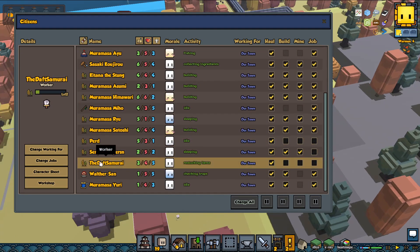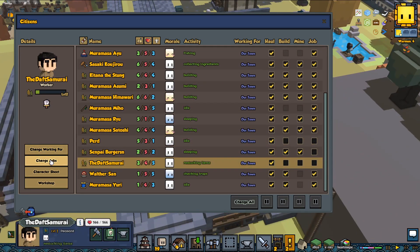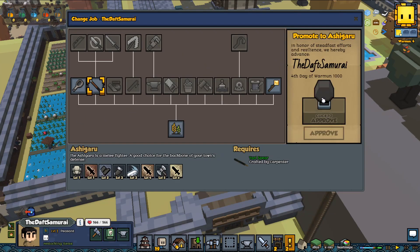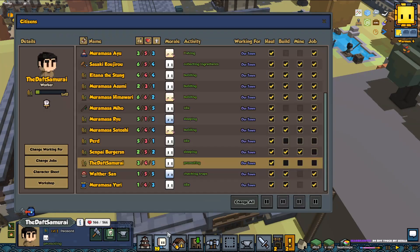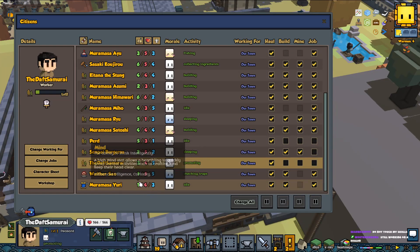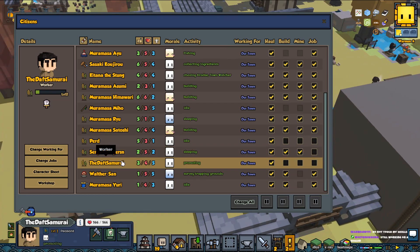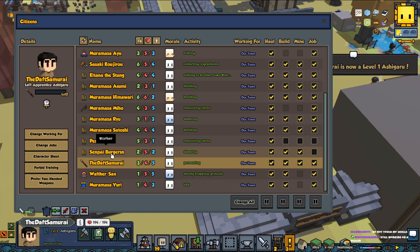A little goblin camp there — I'm not hostile with them yet but maybe we should be soon. Let's promote the samurai to be a soldier. Then we have three soldiers — should be maybe a little bit easier. Still working on healer — yeah, I just got the herbalist now. It took a while for me to level up my farmer; I only had like two people working with farming.